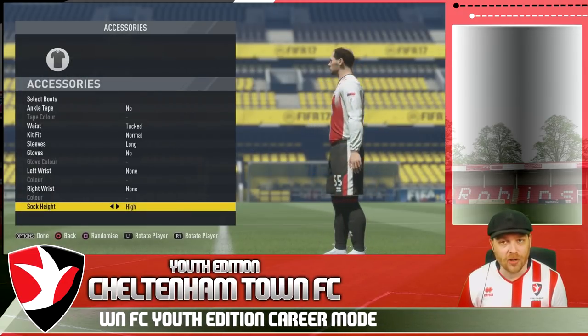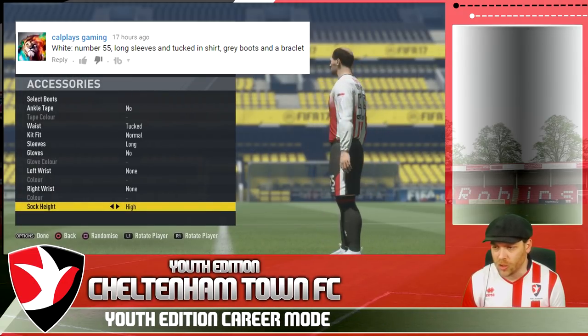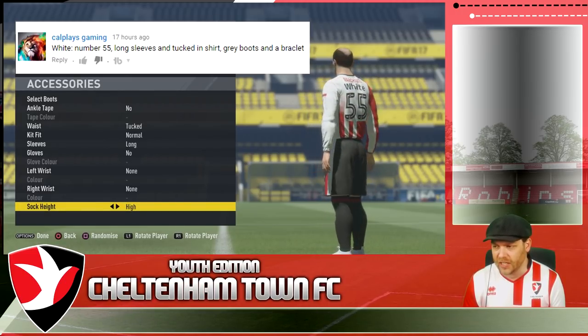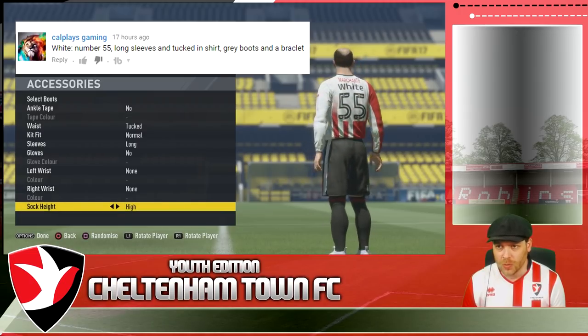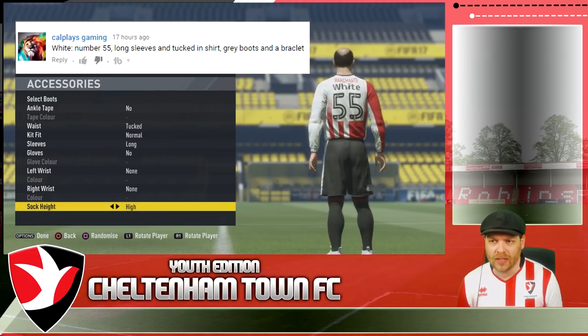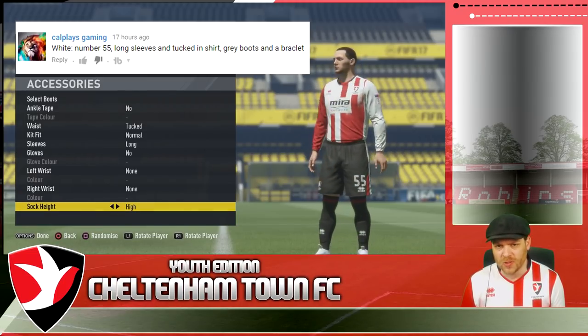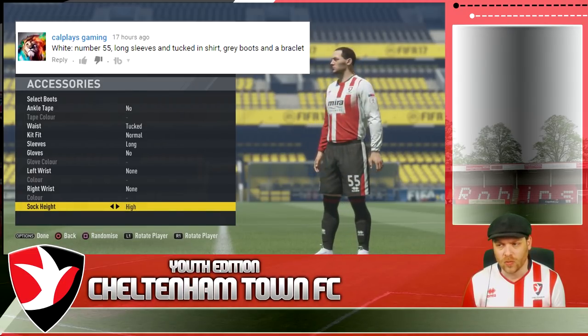We'll start off here with a player upgrade for the Monk. This one is from Coldplay's Gaming - thank you very much for your comment. He said number 55, long sleeves and some grey boots. So we've done that. He'll probably be around the club this season but we'll see how he goes and if he grows. He might get a loan spell. We'll see what happens with Kenneth White.